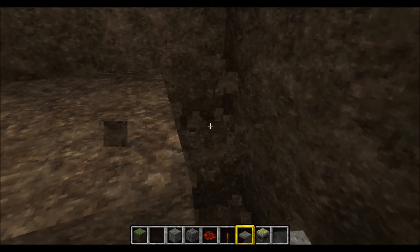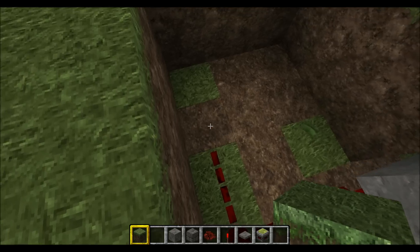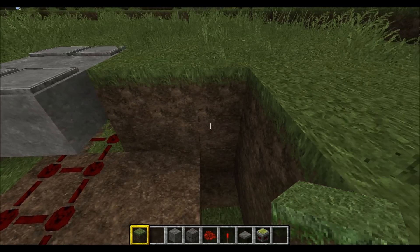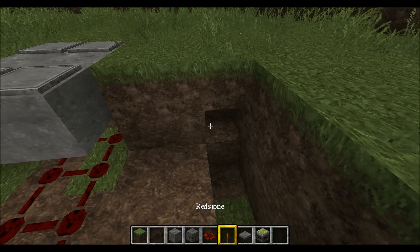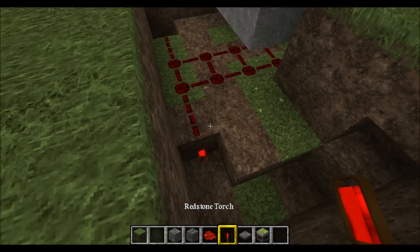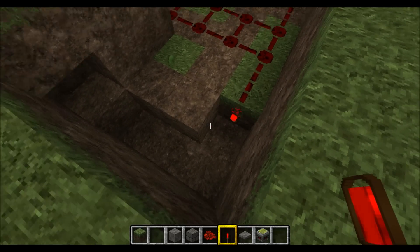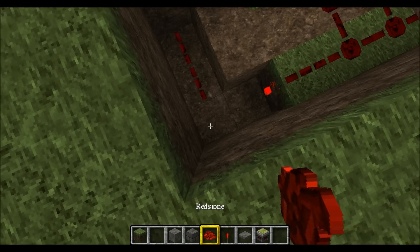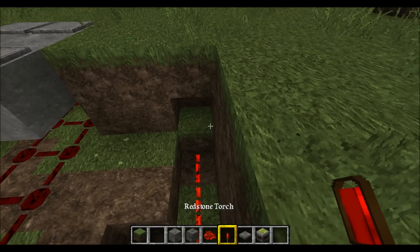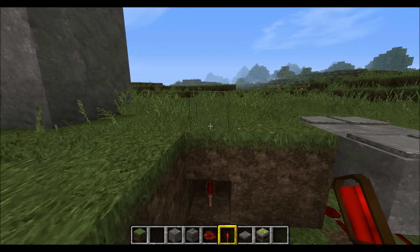Next, you're going to want to dig a little trench on either side, just like that, and dig out that block and that block there. This is going to first have an inverter on either side — there — and you're just going to put redstone down like that. Then there's going to be a torch there, a torch there, same on the other side.